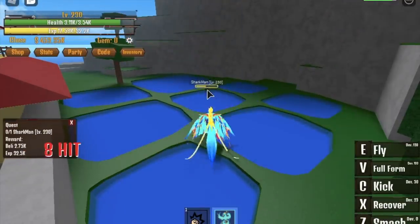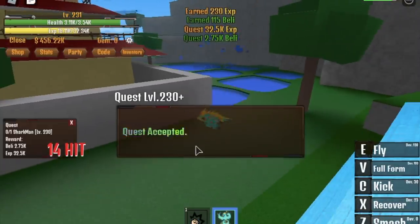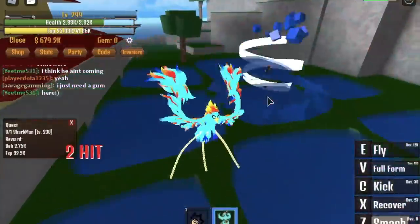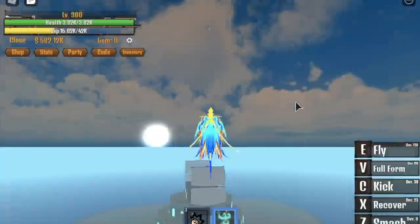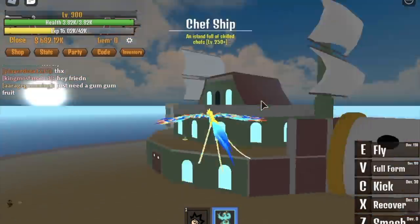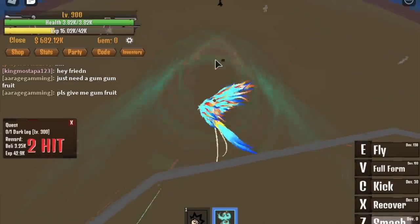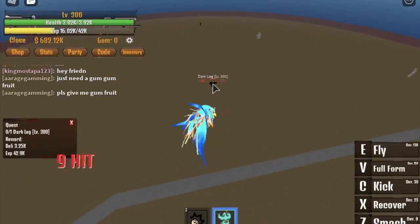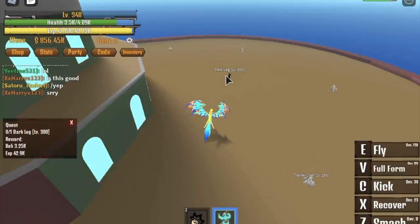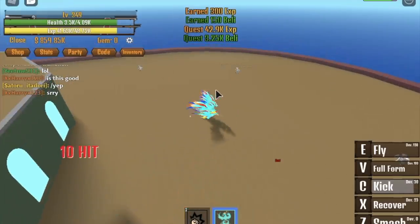Gamer Nom, you said it's faster compared to other fruits like the Dough Fruit. With the Dough Fruit you can use just one skill, yes, but you'll see the difference in the latter stages of this leveling journey. Next up: the Chef Ship. Start defeating the Dark Leg when you reach level 300.